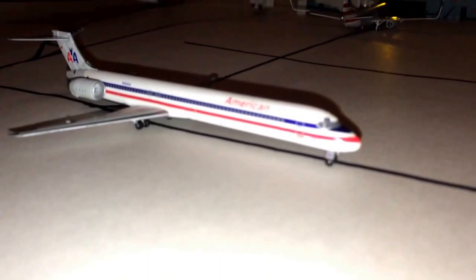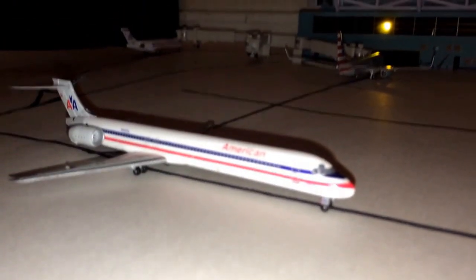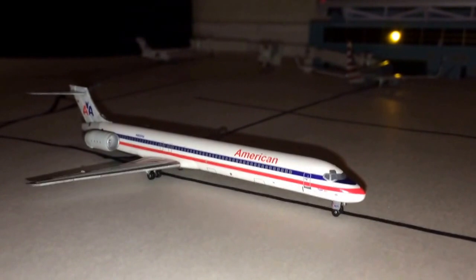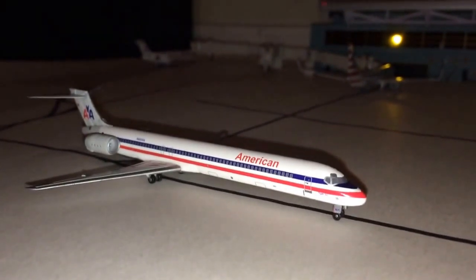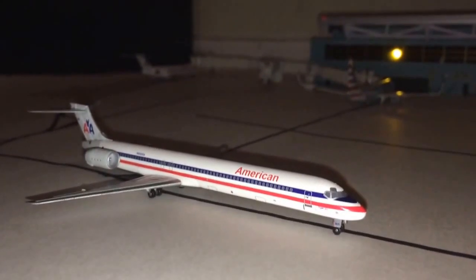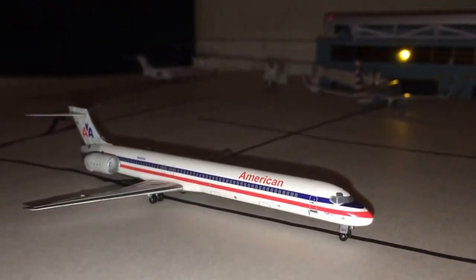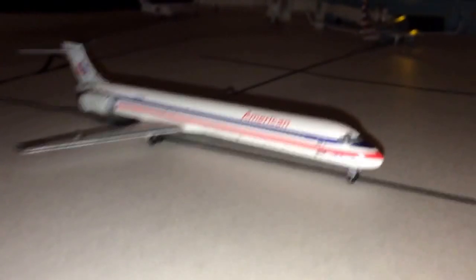So right here on the taxiway, this is one of my American MD-80s — this is the regular MD-80. He is taxiing to gate 4 at the American Airlines terminal. He arrived in from a short flight from Brownsville, Texas.